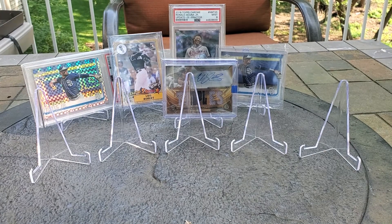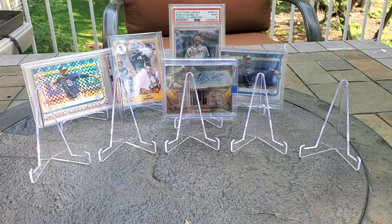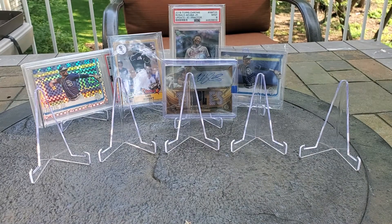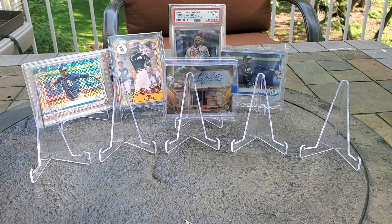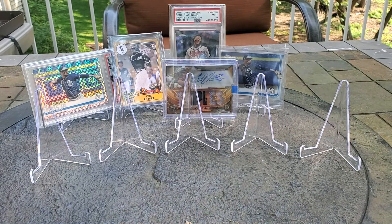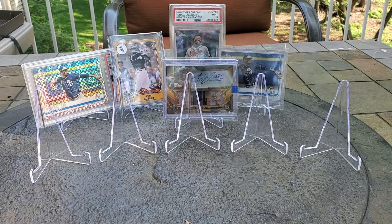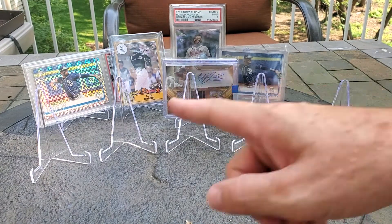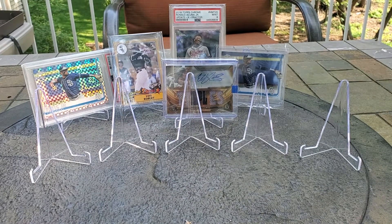Today's all about shiny stuff. Chrome came out and a lot of the refractor stuff is pretty hot — the pink and the sepias. Walmart put out their mega boxes with the x-fractor, which are my favorite. You've got the chrome, the refractor, then the pink and sepia, and the x-fractor gives you a little more pop. The Tatis stuff is going nuts so you get more out of that than a regular chrome.